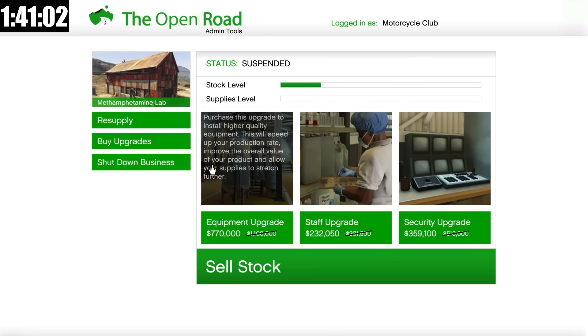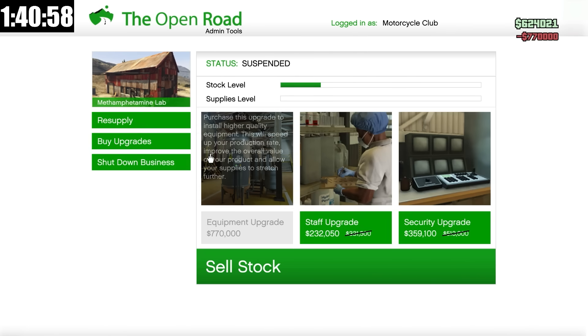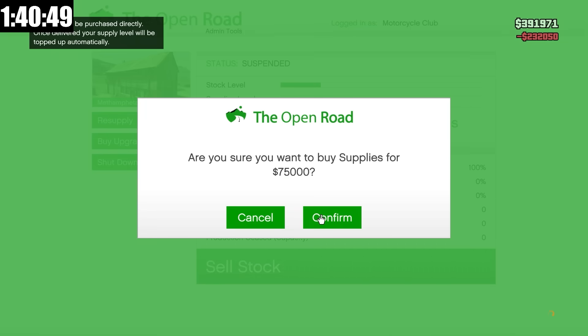Over here at the blue stuff lab, I'm going to buy the upgrades. I hopefully have enough money for all the upgrades — I think I'm pretty close already. We got both upgrades there, and then once again I'm going to resupply for $75,000.